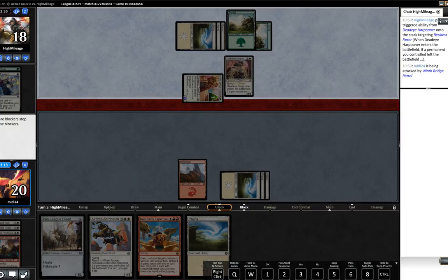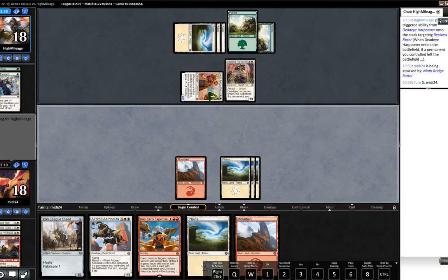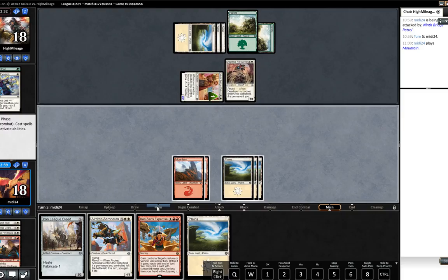Opponent swings for two. I think I'm pretty comfortable. We could play Iron League Steed here and play both out - it kind of holds both our opponent's creatures back. Of course if our opponent blinks something, we know one of these cards is the Highspire Artisan. We have to presume our opponent is fairly out of tricks here. We have nothing to fire off with Carries Every Moment, so in terms of mana efficiency we're just going to play the Airdrop.